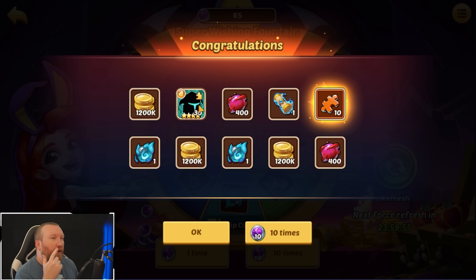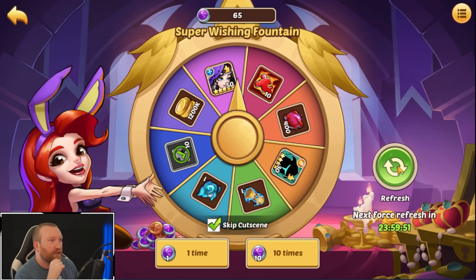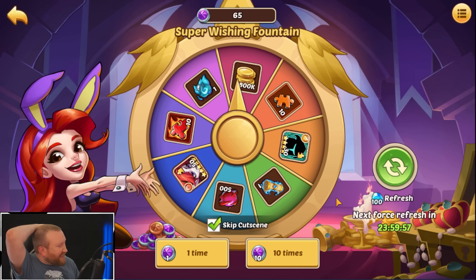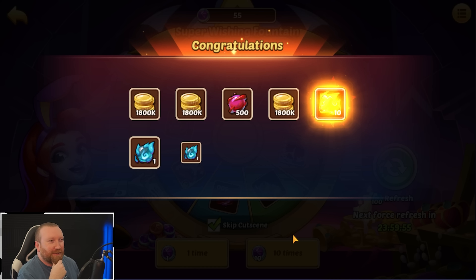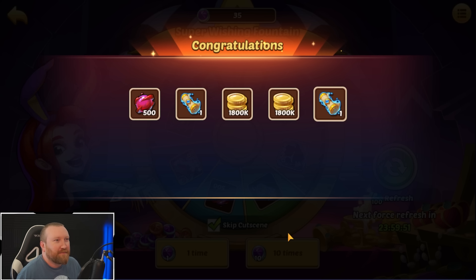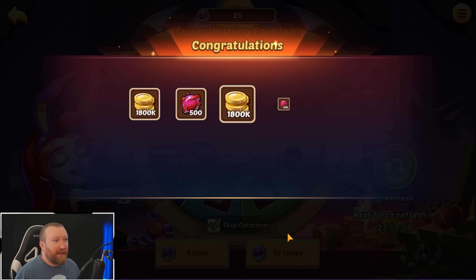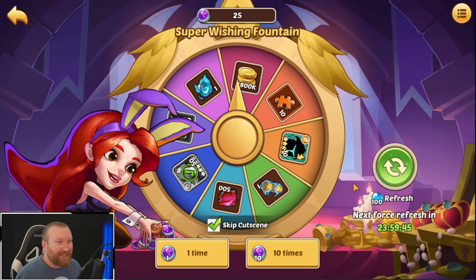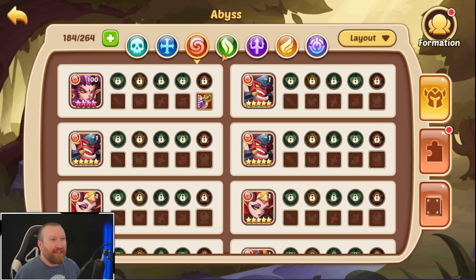Let's see if we can get some good loot. I say that, but I'd much rather go for dark four-star heroes. We really need Irania copies now — screw it, we're going for the Irania. That's going to be one of our next build heroes, so if we can get a hero copy that would be awesome. We actually hit the Irania — nice!